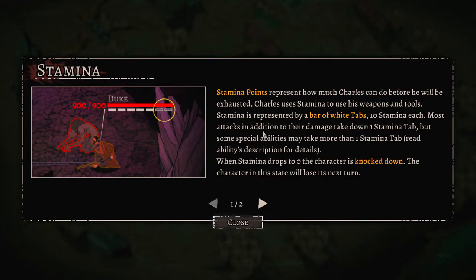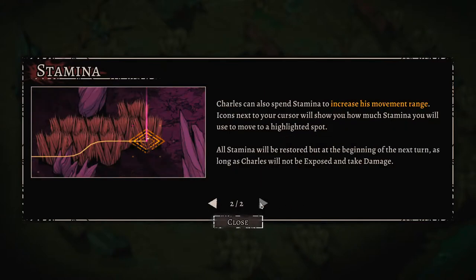Each tab is 10 stamina. Most attacks take down to one stamina in addition to their damage, but some special abilities may take more - read the ability description for details. When stamina drops to zero, the character is knocked down and will lose their next turn, so we definitely don't want that.